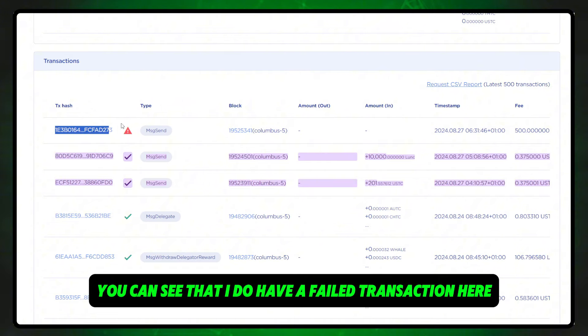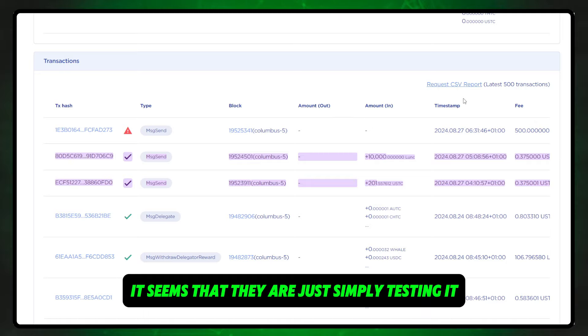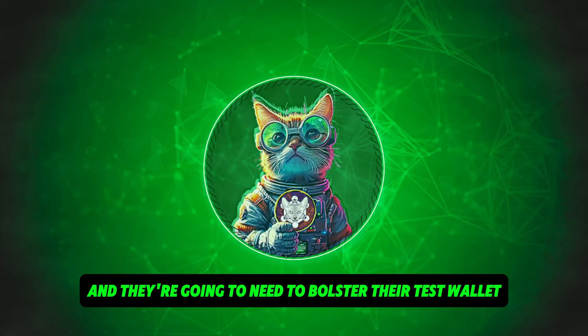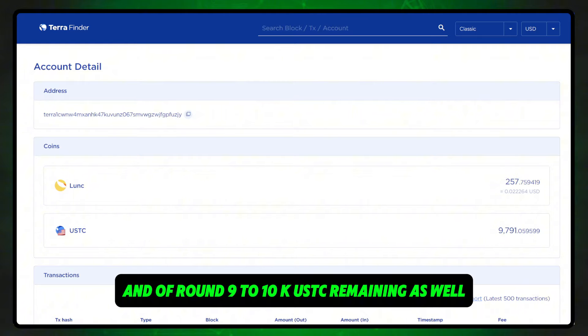You can see that I do have a failed transaction here because I wanted to see what would happen if I sent more than the wallet had to pay out. Would it revert to another wallet? Would it go and claim those from the actual shuttle bridge itself? It seems they are simply testing it and they're going to need to bolster their test wallet back up, because it has been drained — we can see it has 257 LUNC left and around 9 to 10k USTC remaining.